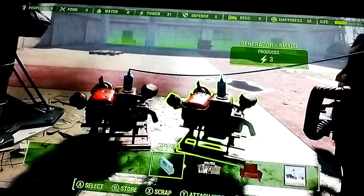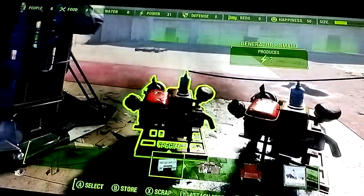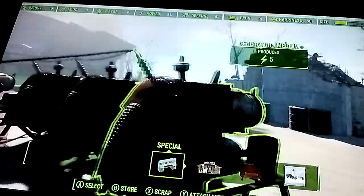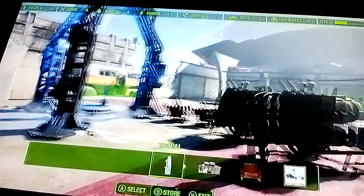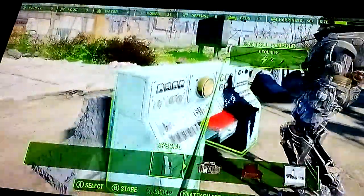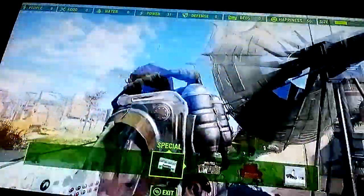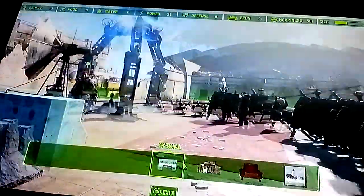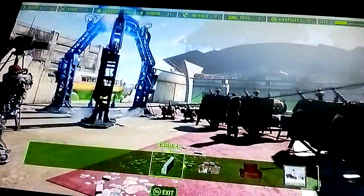To recap one more time: you have these two small generators right here. You start with the first small one, come to the right, connect all of these generators to the last one right here. That brings all the power from these generators, and from that last one, connect it to the console here, connect the console to the dish, and then connect the dish to the beam emitter. And what you should have is this clusterfuck of power that somehow works.